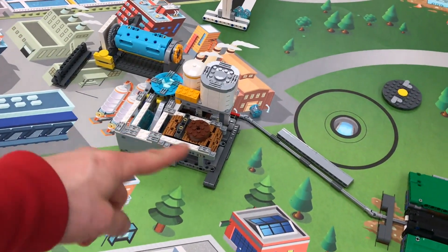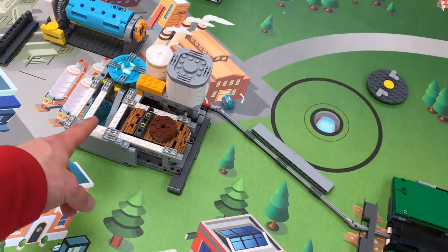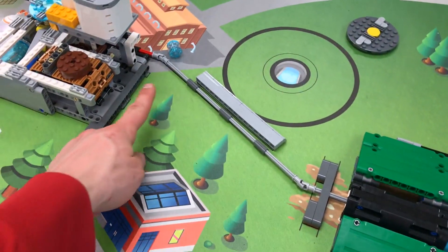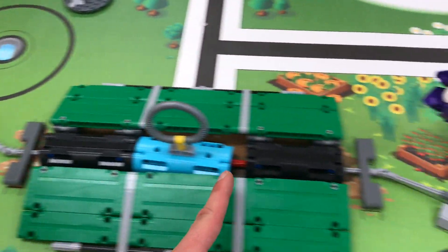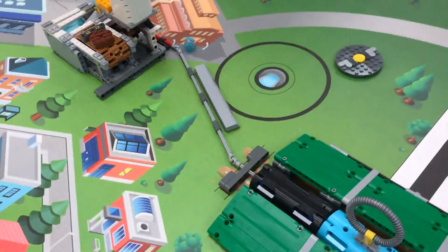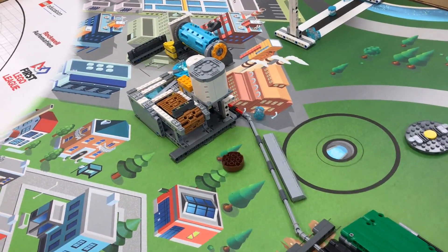The water treatment plant is way over here. It has the compost puck, a big water tank, and it connects to the toilet by an axle underneath all these pipes. Whenever you flush the handle of the toilet, it takes the water treatment plant down and spits the puck out.